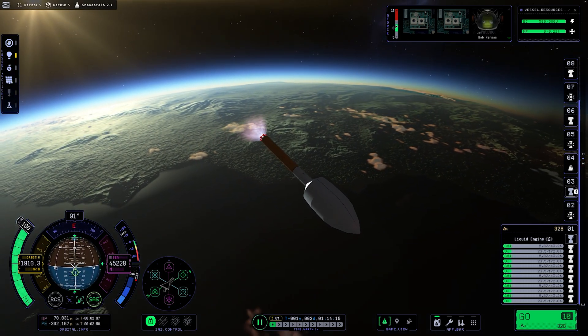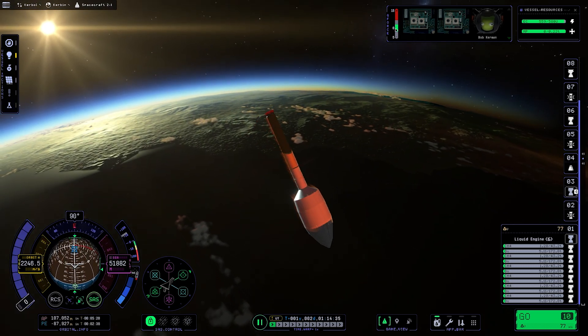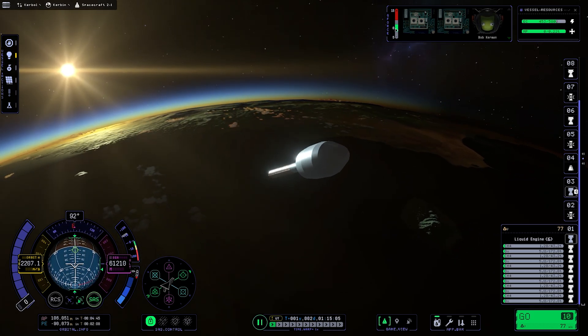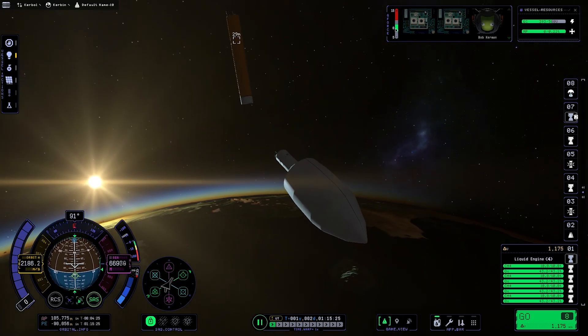Currently we seem to be on our way to orbit and we're apparently going too fast, hence the heating. I also have no idea why the entire stack just did a backflip there. My test flight prior to filming was perfect, but this time that happened and the rocket was even harder to control during the ascent.